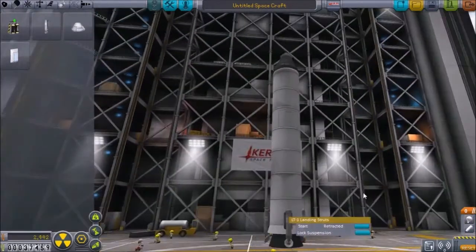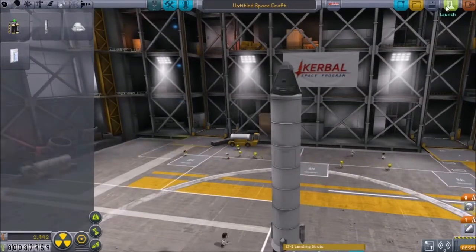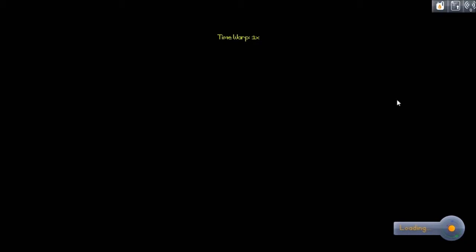We are going right back into the thick of things again. We just took a contract to test this solid rocket booster, so this one should be pretty easy. We're just going to stick a command pod, parachute, and landing legs on it, and go.